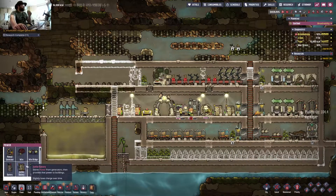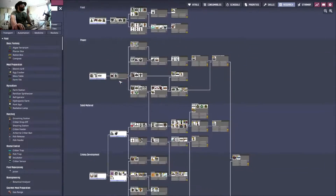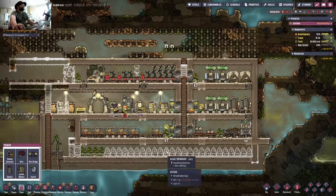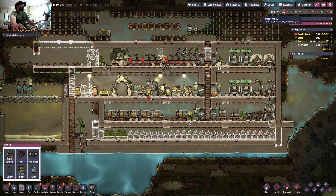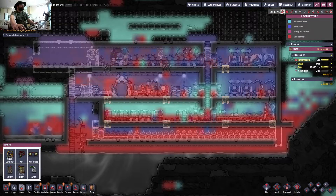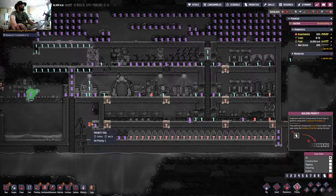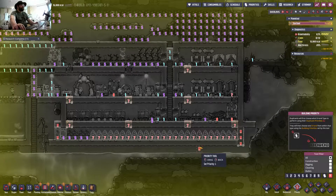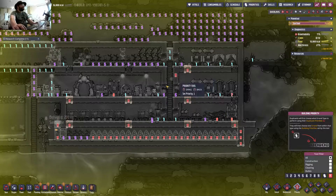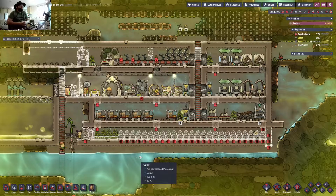Power generation — should probably go on to the next research section of that. Colony development — no power, there we go. Once the research has done the decor stuff. Is somebody asleep? Yeah, he's asleep. Can we please get some move on with this, please? You're currently complaining that you can't breathe, and yet you're not taking care of the thing that can solve the problem. Get on with it.